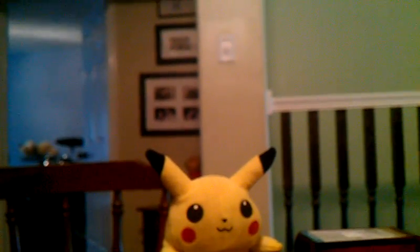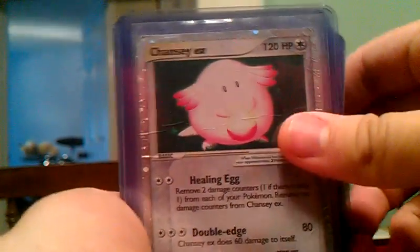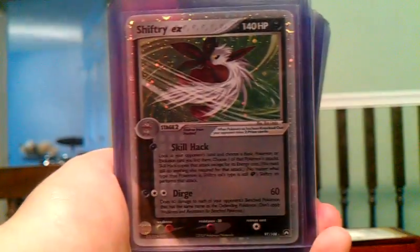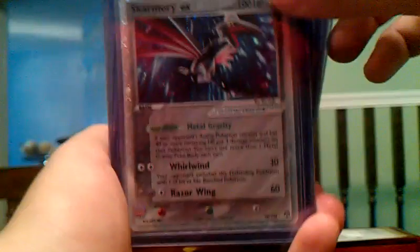Hold on, phone's freaking out — outer battery. Chansey EX, which has a terrible crease down the middle. I got this from Listia. Electabuzz EX from Ruby and Sapphire, Shiftry EX Power Keepers, Skarmory EX, which has a tiny, tiny crease right there — you can see it right there in the hollow part.